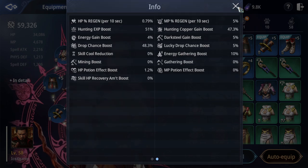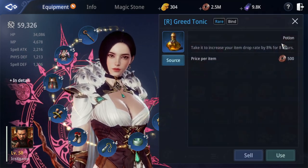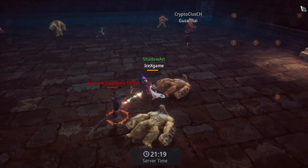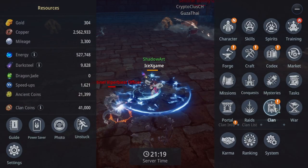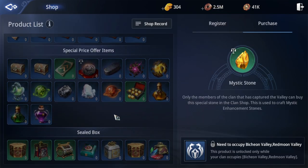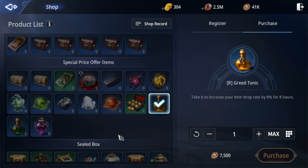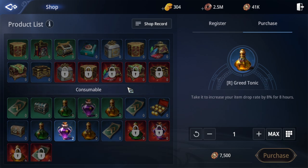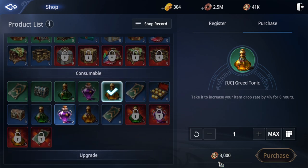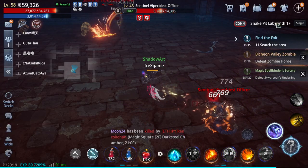Next, you can use a potion when farming — 8% potion for 8 hours. You can buy it from the Guild shop; you can request from the elder or guild leader. You can use one of them — 7,500 or the cheaper one at 3,000 for 4% drop, depending on you. After you have a good drop setup...